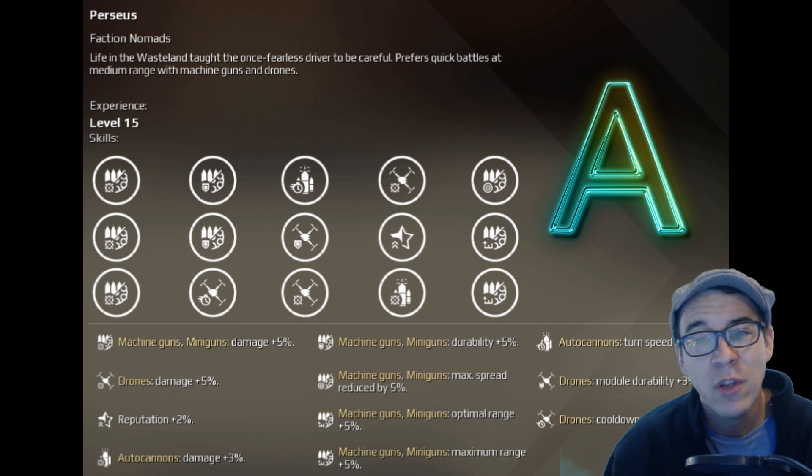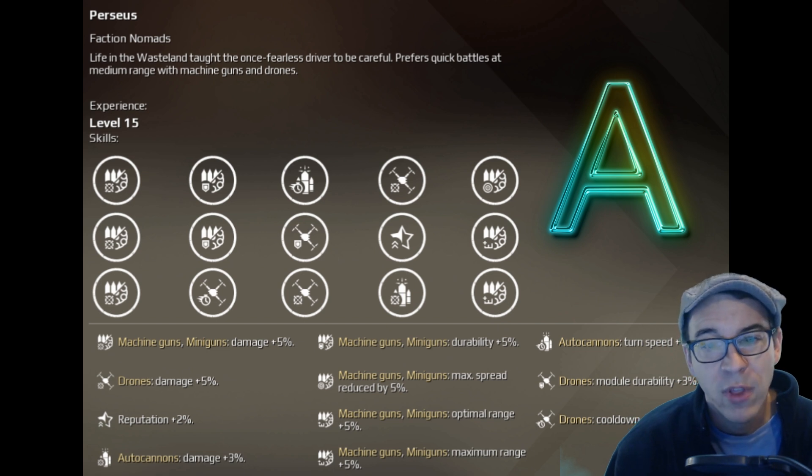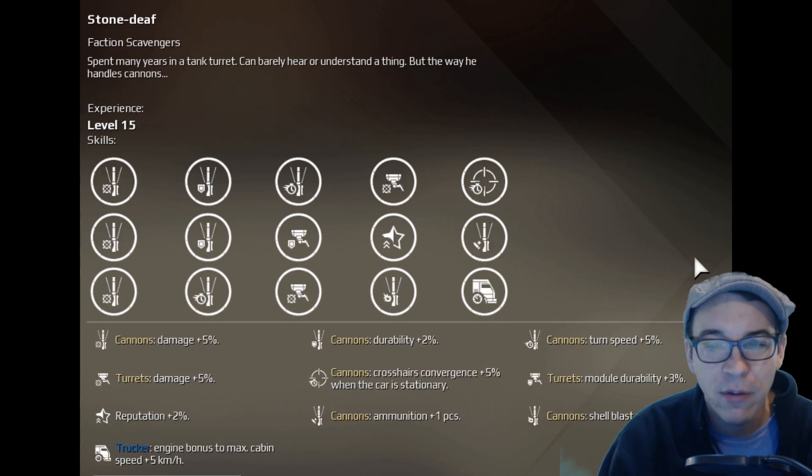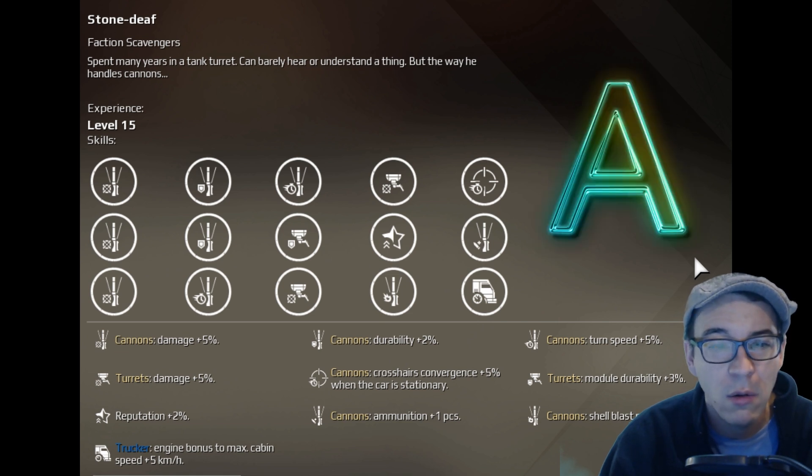Co-drivers take a ton of resources to unlock, so maybe just going for that Master Jack level 15 is what you want to do. But we're not done — we have more co-drivers. Stone Deaf got an average score of A as well, because if you're running cannons, Stone Deaf is the one you're going to want to use.